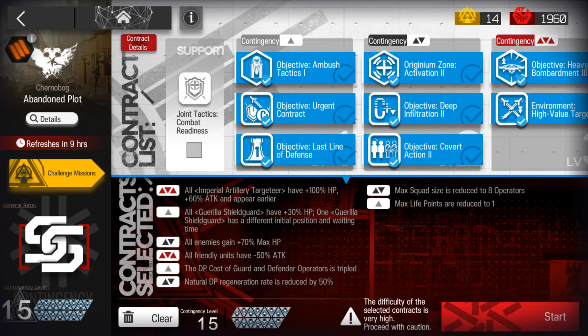Hello all and welcome to Day 11 of Contingency Contract Season 7 Pine Suit and welcome back to Abandon Plot. This time it's week 2 of Abandon Plot and they're giving us a minus 50% attack risk on Risk 3. That's going to be very very difficult alongside the other risks that they've chosen to put.